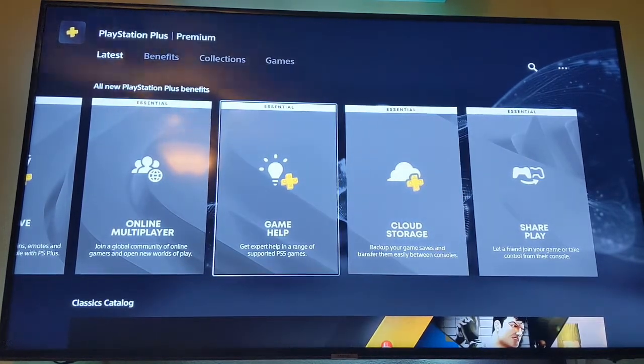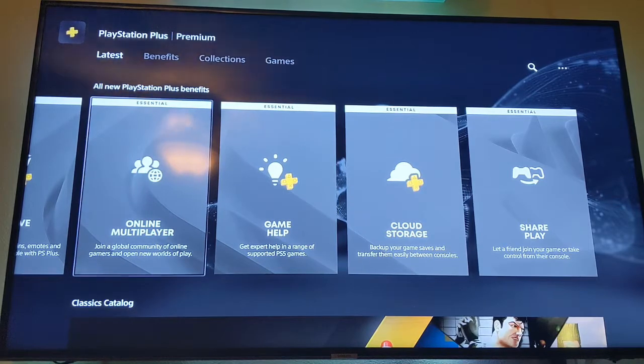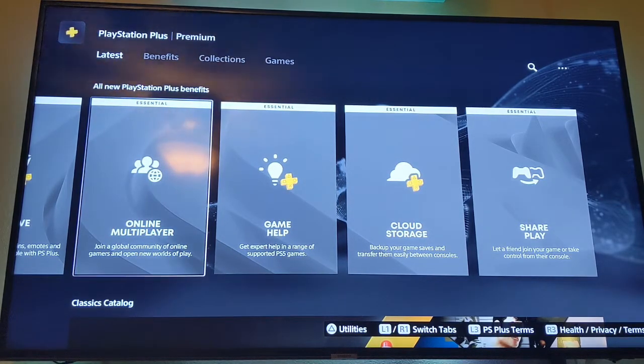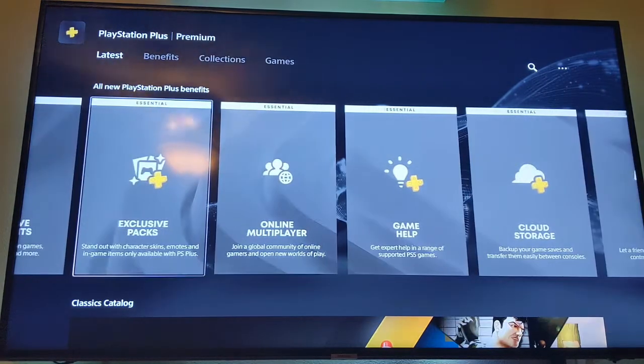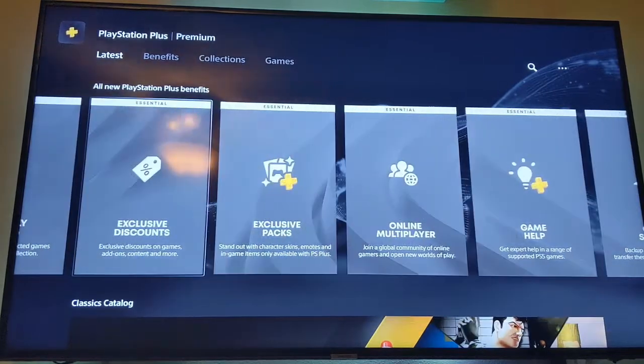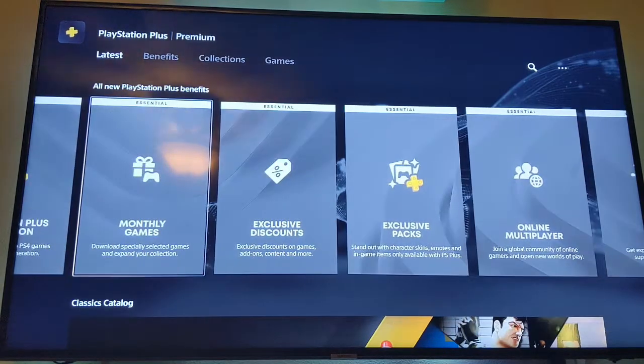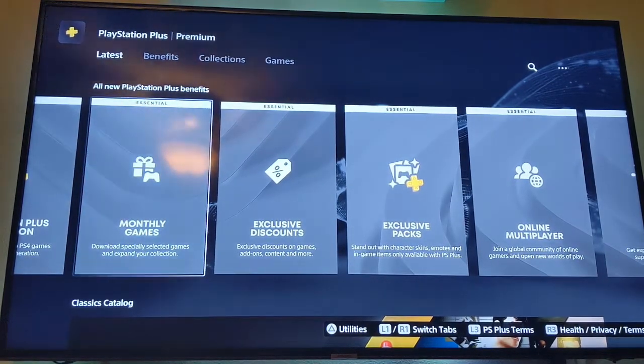You get cloud storage and Game Help — I think that's just on the PS5 — and online multiplayer, which, it's 2022 now, you should really be getting online multiplayer for free. Then you get exclusive packs, which is good — you can get random drops like Fortnite exclusive skins and stuff like that for free, and exclusive discounts.